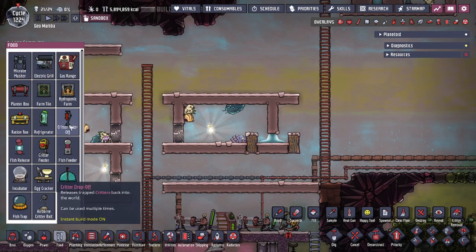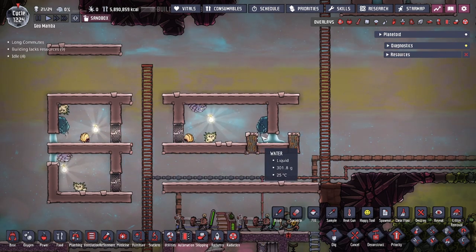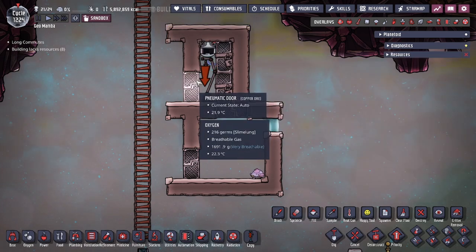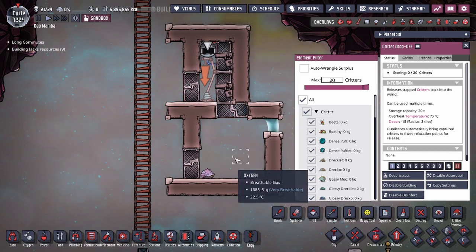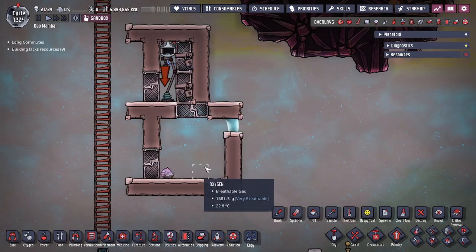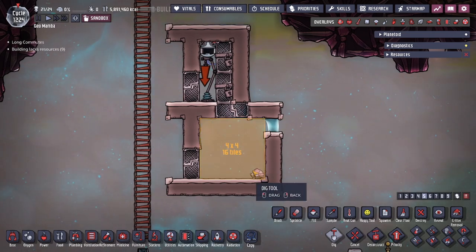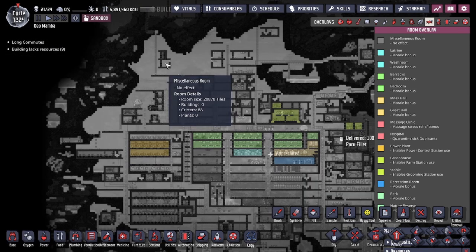You do run into a couple of problems, especially with the critter drop-off — it will not actually work in this case. So although this is the design you're looking for, it is not the final form. You can take any one of the designs shown and put the critter drop-off edition on top. With a critter drop-off in its own separate room with automation to drop the critter into the room below, you're able to wrangle all critters and take them to this box. Set critter automation to above zero with a simple automation line to the doors, and when critters appear in that tile space they'll fall into the bottom room safely — seemingly infinite storage.